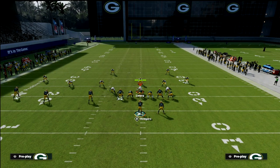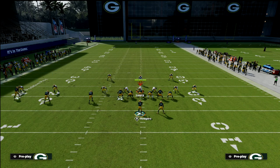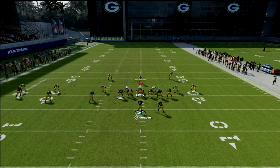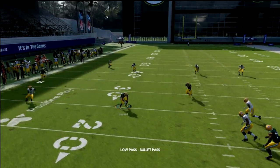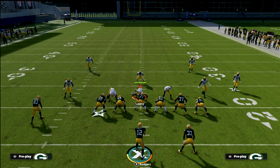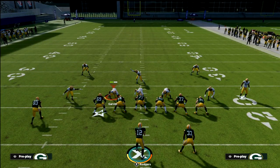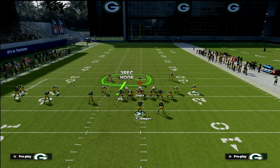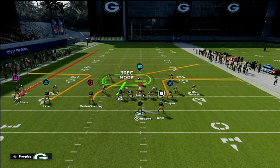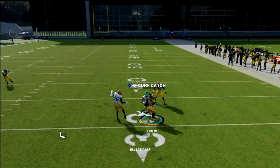This is also a really good route combination whenever your opponent is running a double-man defense, because their user is going to get stuck in the middle of the field. When you run this route combination, their user gets sucked to either the curl or the hitch but can't guard both — so you pick whichever one he doesn't guard. If the user shades that left inside area, it opens up the tight end out route, and you can rip that ball to the tight end right off the snap.